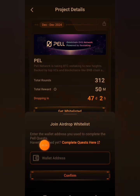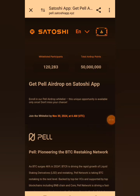It says: 'Join airdrop whitelist — enter the wallet address you used to complete the Pearl quest.' I haven't finished yet, so before we can input a wallet address we have to complete the quest first. Let's click on 'Complete Quest Here.' A new interface opens up after clicking on it.